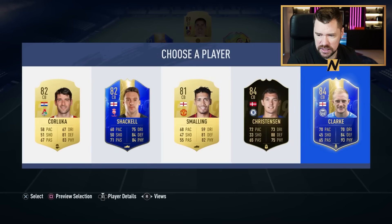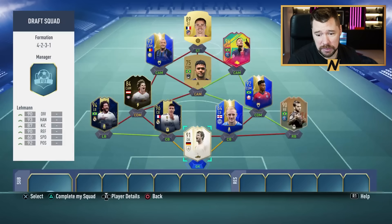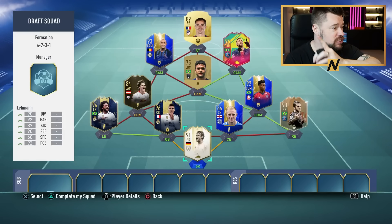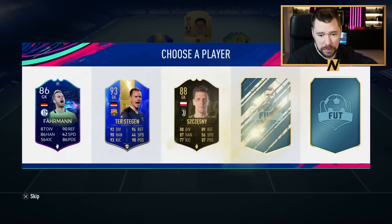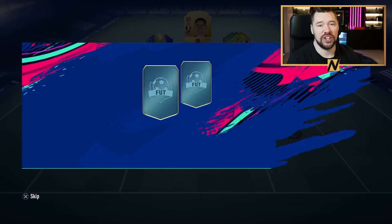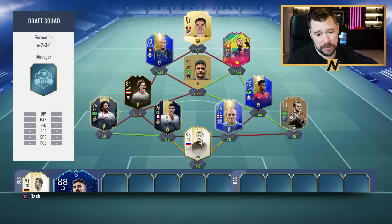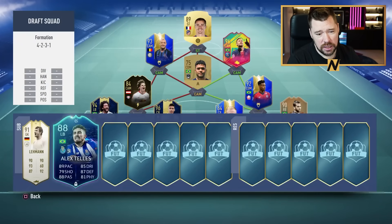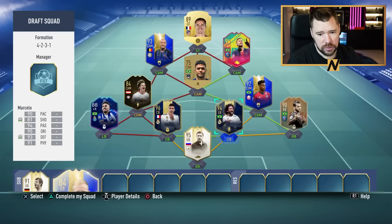At center back we've got Christensen, Chris Smalling, Shaquel. We'll take the 84-rated, and then in goal we've got Jens Lehmann — we'll go with the German icon. The rating and chemistry is in the top right — it's only a 91 rated. But easy to upgrade. Oh, 95 Lev Yashin! We've also got Aaron Wan-Bissaka and Alex Telles as a Brazilian — could be very helpful, 88-rated. We're going to take him.